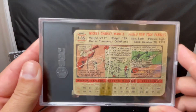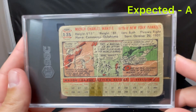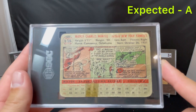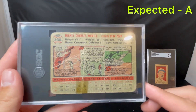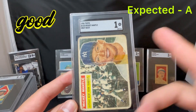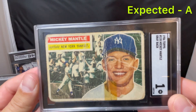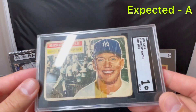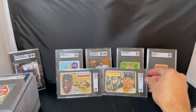Same way with the Mantle here — '56 white back Mantle. Actually this might be a gray back, it's kind of tough to tell because it's so beat up. Got tape on it, heavily creased. But it is a '56 Mantle. This one came back a 1 as well — I expected an A here for obvious reasons, but it came back a 1 and it is the gray back. Beat up, but they did authenticate it, slab it, and gave it a 1. So we will take that one as well.